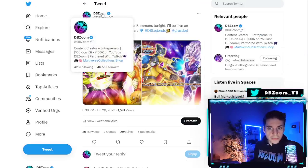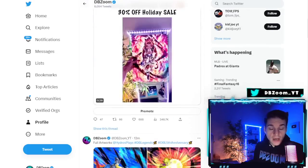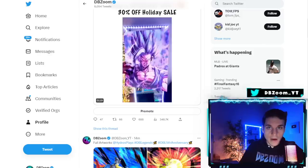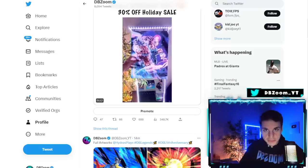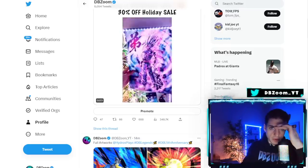That pretty much wraps it up. I'll be summoning 35,000 crystals live on my channel as soon as the banner goes live at 11 PM — I might go live 15 minutes early just to chat. Good luck to everyone summoning on LF Orange Piccolo and LF Gamma 1 and 2 today. Remember to be smart since this is only Part 2 — Part 3 with the next finale Ultra is coming in just a few weeks. If you enjoyed the video, make sure to like and subscribe!